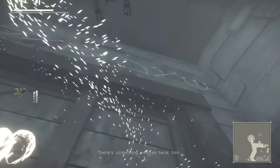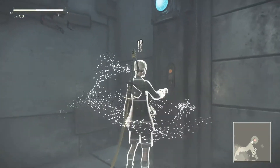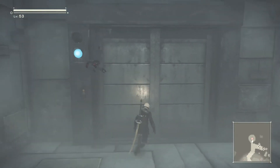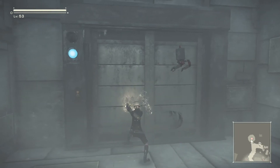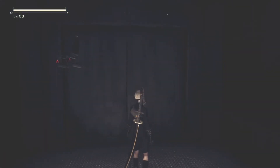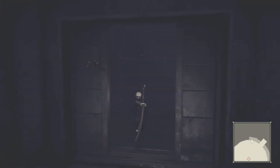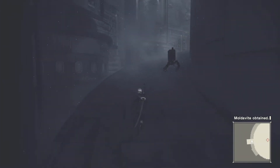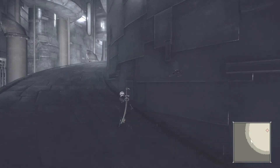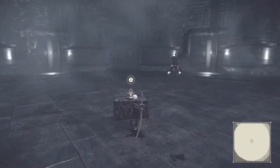There's something written here too. It reads: soul box. I forgot I had to press the button to open the elevator. Up we go. So we've had meat box and soul box — what do you reckon the last one's going to be? Like, mind box? It would be kind of funny if it was called brain box. That would be amusing, but I have a feeling it won't do that.